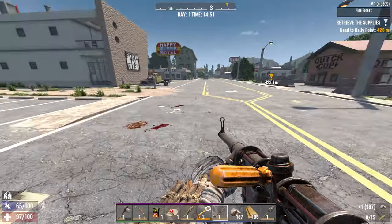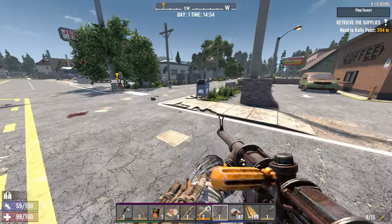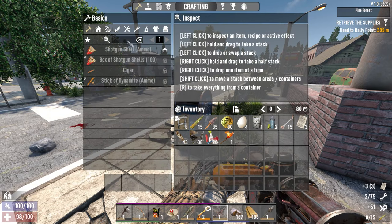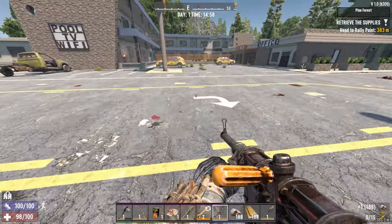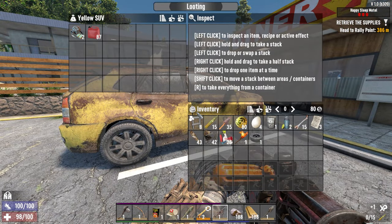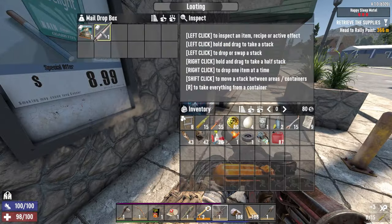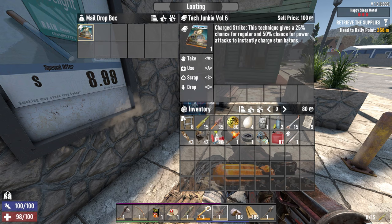I did a small video on where there's good chances to find cooking pots, and I'm not seeing any of those POIs right now. Shotgun shells. Dynamite. There's a couple of zombies in here and a bird and all that good stuff, but we should be okay to steal the stuff out of cars. Barrel extender. 25% chance for regular, 50 for power attack, instantly charge stun batons. I'm reading that.